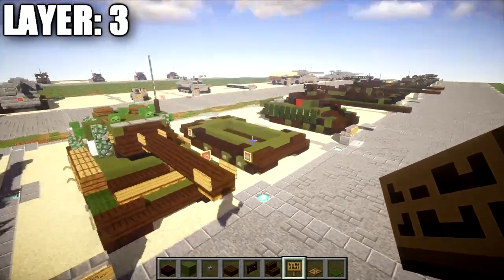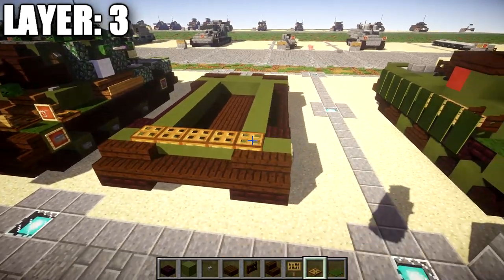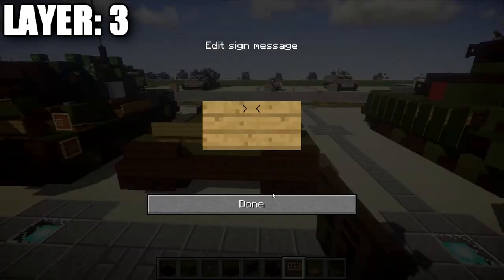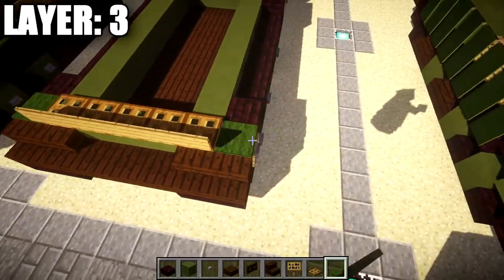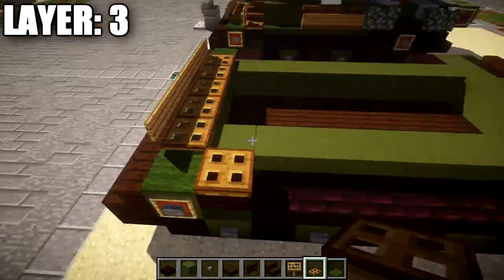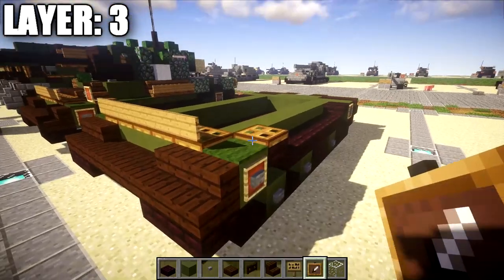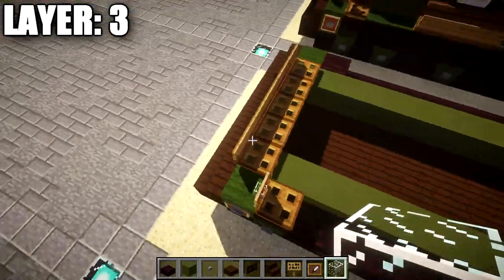Moving on to layer 3, start off by taking wooden trapdoors and placing down a row of 5 across those green stained clay blocks in the front. After that, take signs and place them down coming off these wooden trapdoors all the way across the front. Then grab green carpet and place a green carpet on top of those 2 green stained clay blocks. Over on the left side only, place down a wooden trapdoor, then an item frame and a glass block coming off that trapdoor to make the front headlight, located only on the left side.